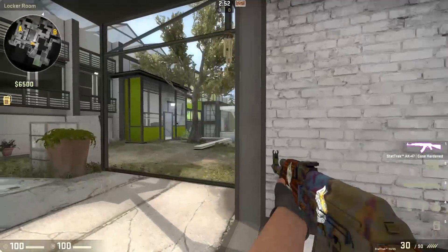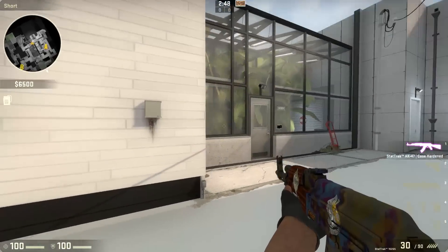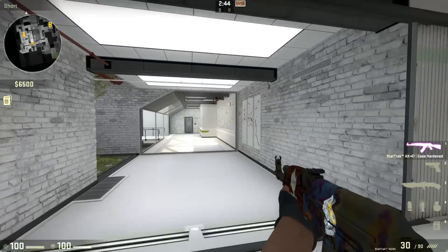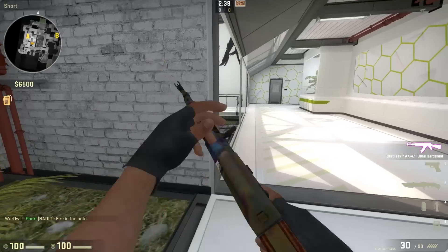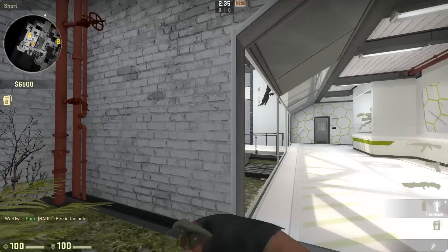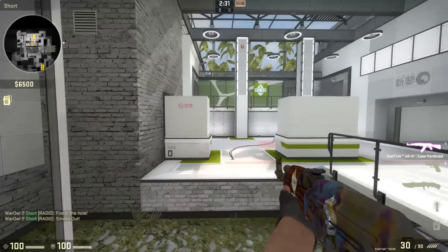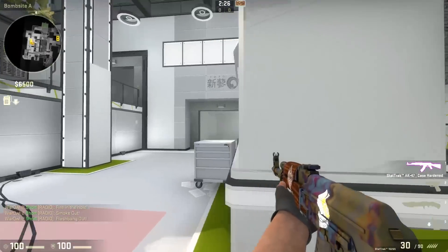Mid-control is crucial for Terrorists to execute any kind of strategy beyond just doing a bombsite take. This map probably fits into the NA style of play more than the EU style of play, due to the benefits of just doing an outright bombsite take without CTs having much intel to execute a rotate and really set up for it properly. Because of this, I would expect Season to be a slightly terrorist-sided map going forward.